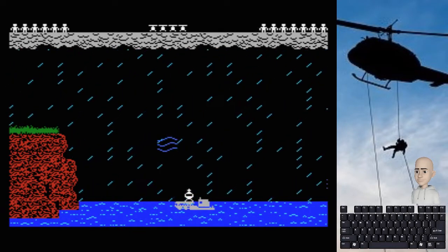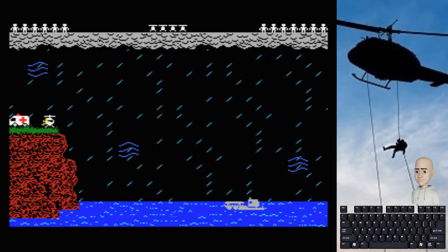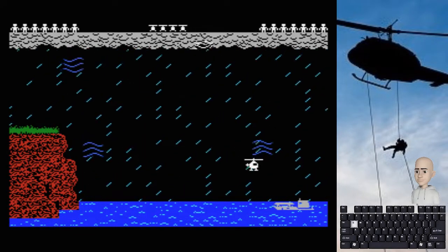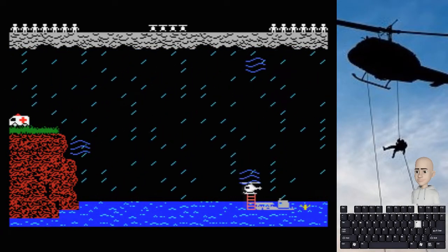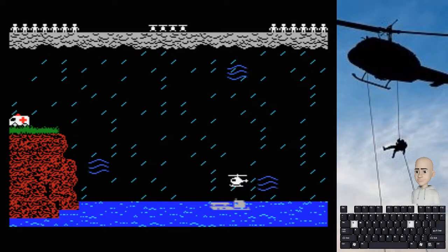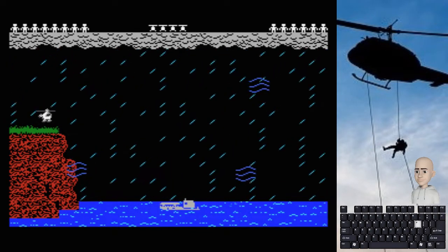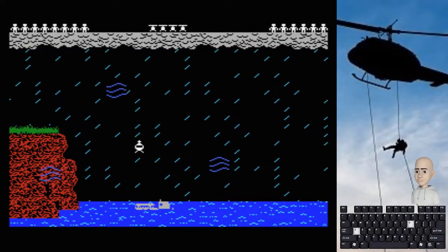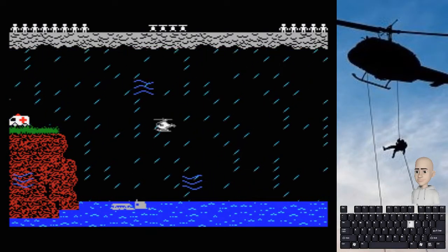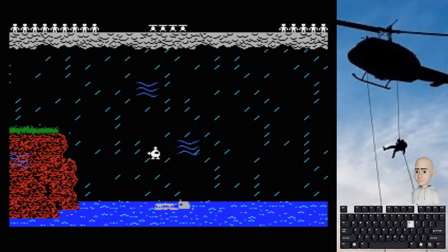Conforme vamos rescatando a más personas, va aumentando el número de rachas de viento que aparecen. Cuando lleguemos ya un poco más de la mitad, aparecerá otro nuevo fenómeno atmosférico: el rayo. Avisa cuando va a salir, y si nos toca morimos; si encima llevamos a un pasajero, moriremos del todo. Ese rayo quizás es lo más complicado del juego, porque dada la inercia que tiene el helicóptero es muy complicado esquivarlo. Si estás rescatando a un pasajero, es casi imposible levantar el helicóptero a tiempo para escaparte del rayo.